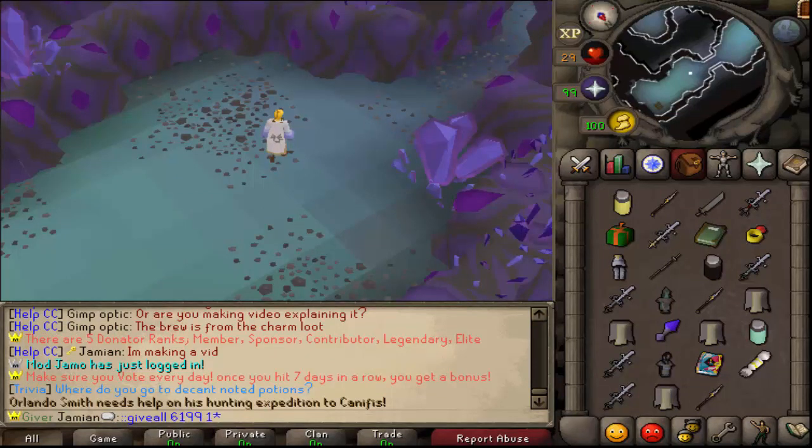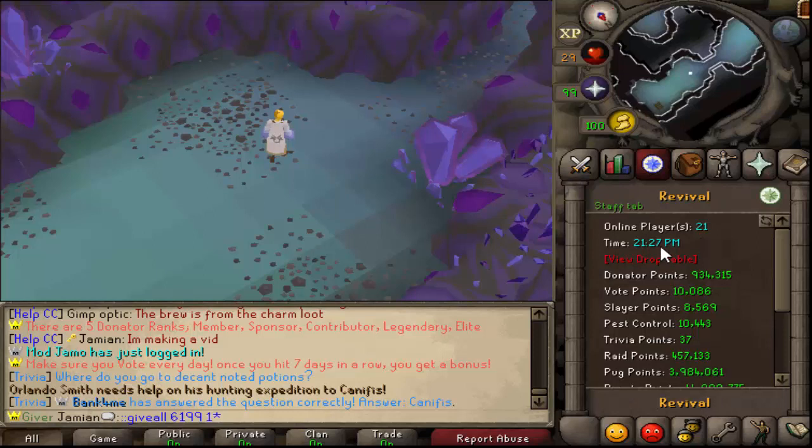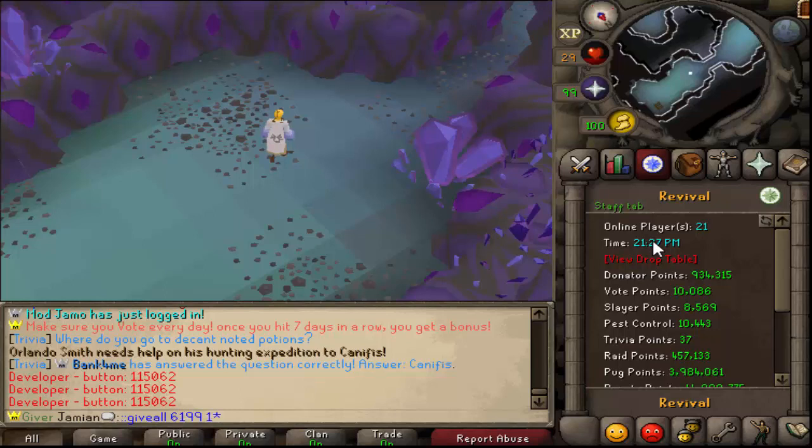I almost forgot - I owe you guys Masa keys. I owe everybody seven Masa keys. That was for the delays - I told people I would give them one Masa key for every day it was delayed. I said that because I thought it was going to be out that day and I wouldn't have to pay out any keys, and then seven days later the update came out. So, rip me - yay for you. How it's going to work is you have to be online to get the keys. We're going to do Saturday the 7th, March 7th, 2020 at 1pm server time - I think it'll say 1400. If you're not online during that time you don't get the keys. It's going to happen very quickly and we are going to be doing AFK checks and double account checks. So be there or be square.